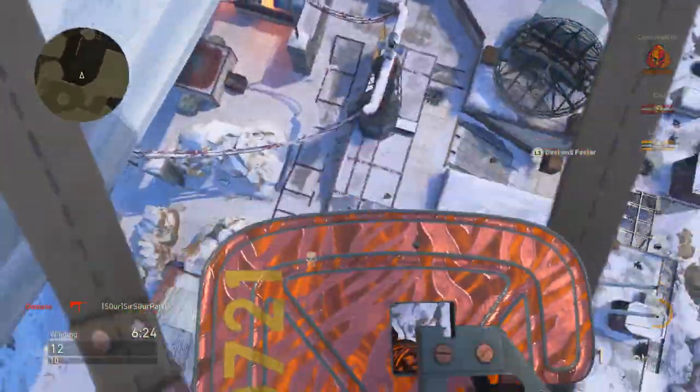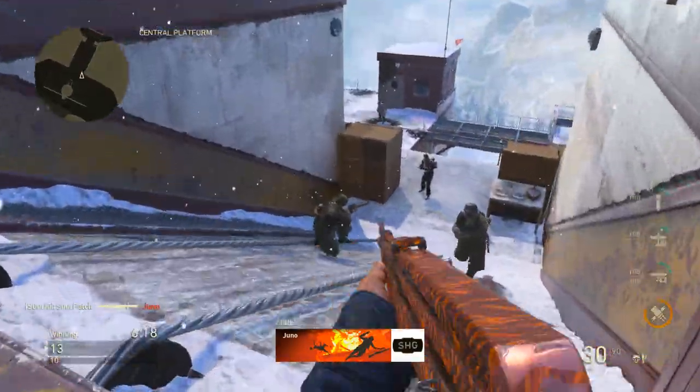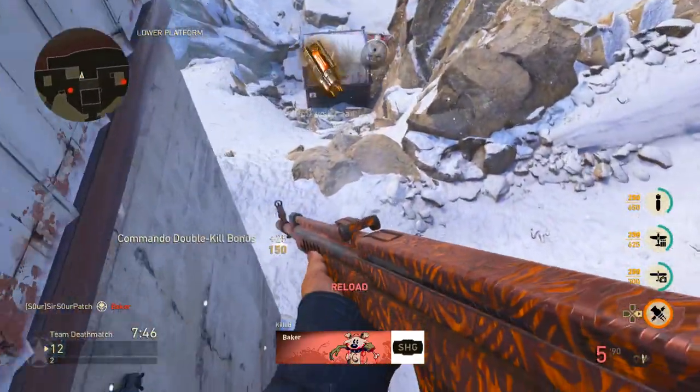At this point in the life cycle, it seems like they figure — screw it, let's go crazy. It deploys really quickly too, so if you're about to die, you can just drop it and float in right on top of whoever killed you. If they didn't notice you dropped the insert, it's free revenge for you.